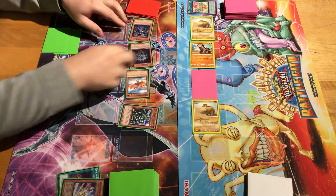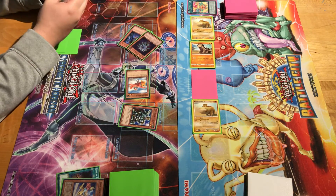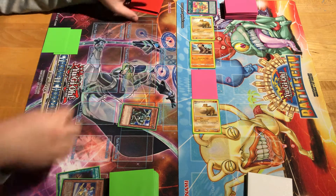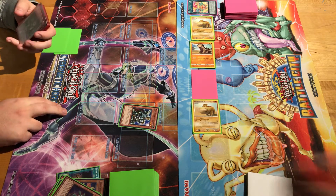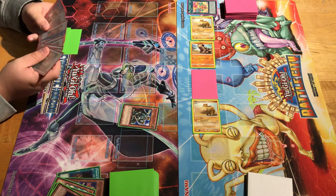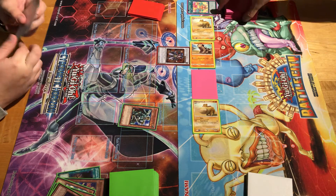Next I control a Tuner Monster, so special summon Booster Warrior. Then sync with Booster Warrior for six. Glow Bulb effect sent Spell Striker to the graveyard. Sync for six — Goyo Guardian.